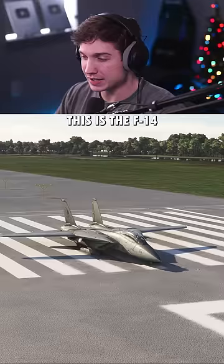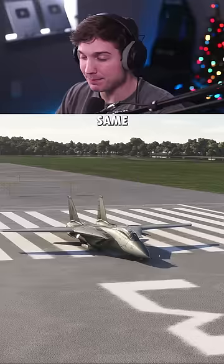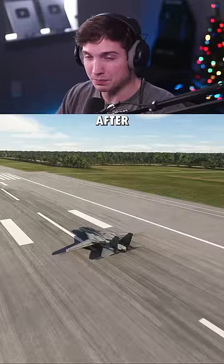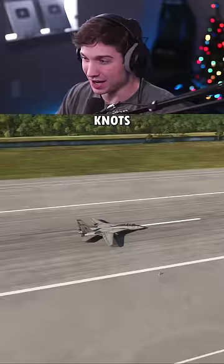This is the F-14 Tomcat and this one was made by the same people that make the one in DCS, so theoretically it's the most realistic. Its start was definitely not very smooth and after most of the runway we got up to about 85-86 knots. This thing is definitely not going to take off.